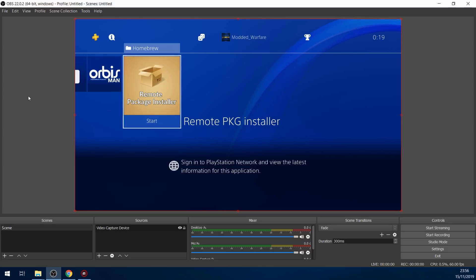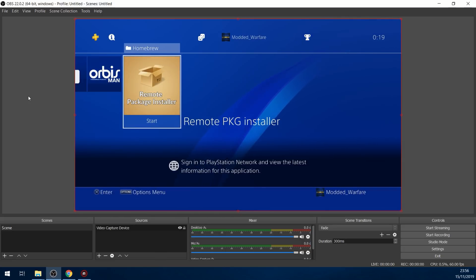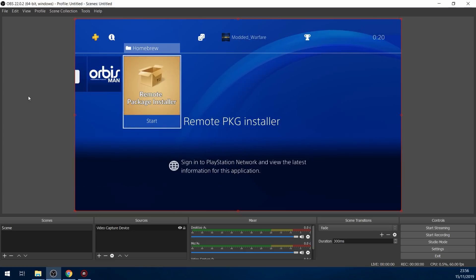As a quick rundown: the remote package installer allows you to transfer package files from either content delivery networks or from your computer to your PS4 directly over your network connection, instead of having to copy a package file from your computer to your USB drive and then installing it via the debug settings. This method is a lot more convenient and it's a lot faster.